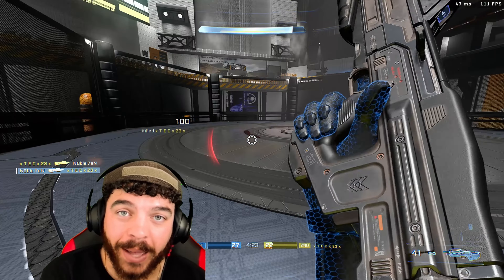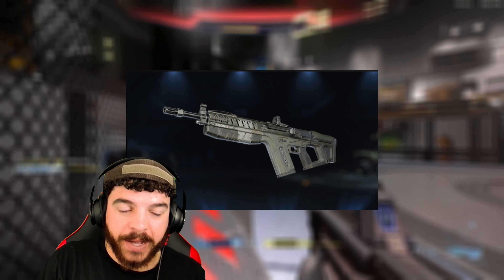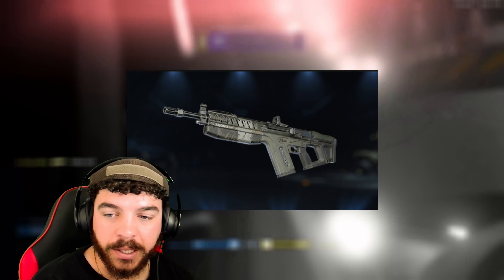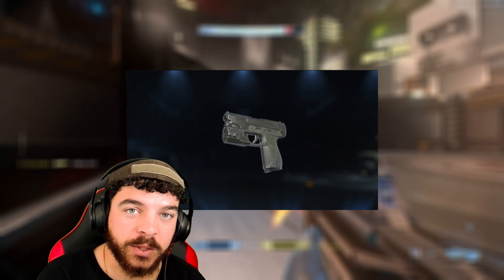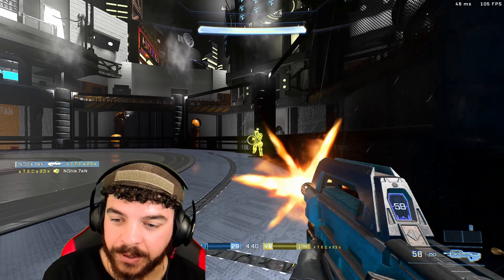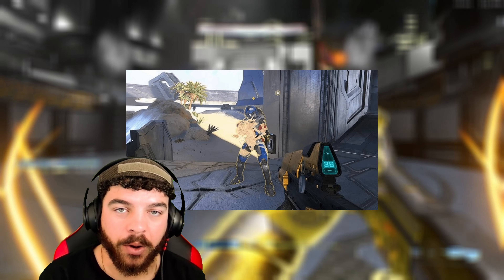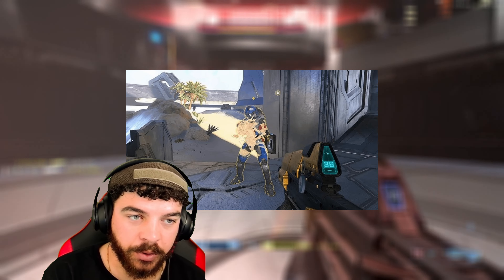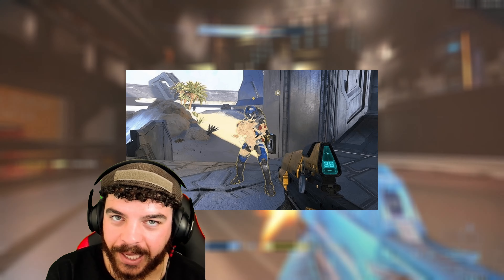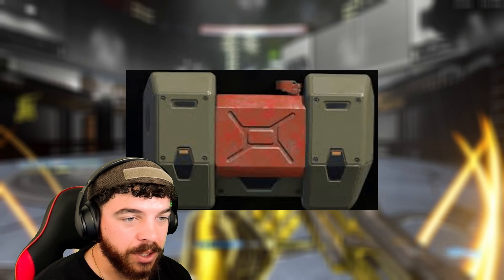We also got a slight balancing update. The Commando will now hit its maximum spread faster — the bloom on the reticle will reach its biggest size more quickly. Same thing for the pistol — it'll hit its max spread faster when you're spamming the trigger. For equipment, the Camouflage got a change: when you're camo and you pick up the flag, the flag will no longer be invisible — just you will be. So it'll look like a flag running itself, which is a slight nerf to camo when running the flag.